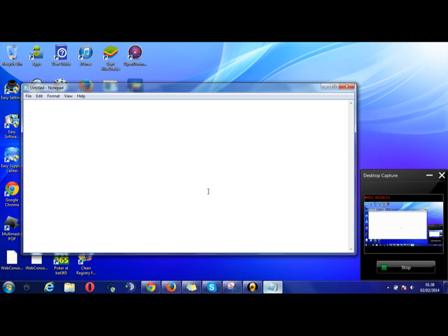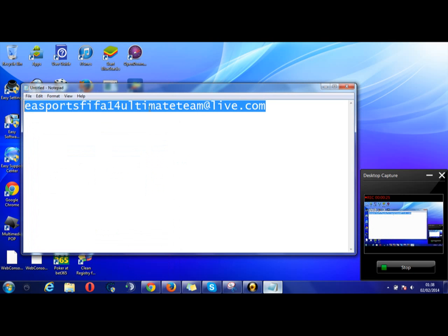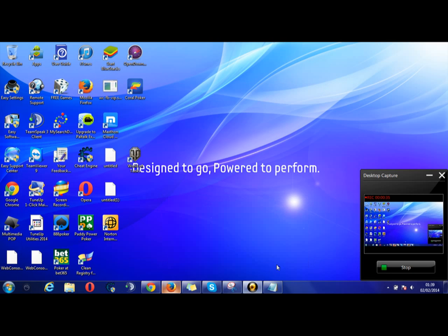There's an email address that we'll put here for you now. This is the email address that my friend sent me. To be honest, I didn't know whether to believe it at first or not, but I did send them an email and this is what they said to me.